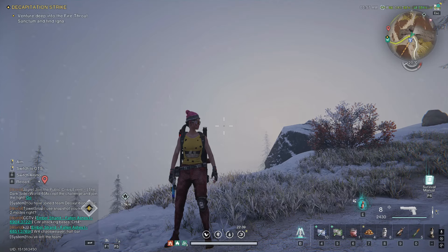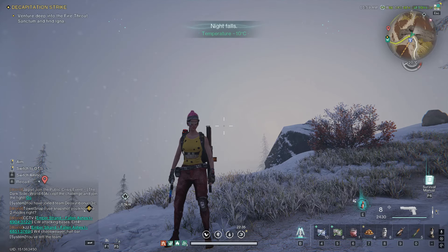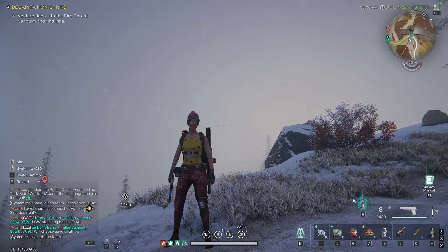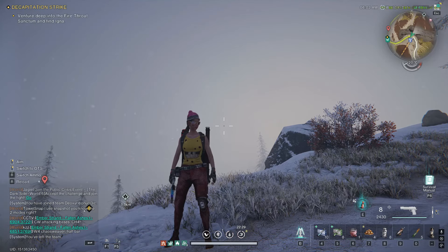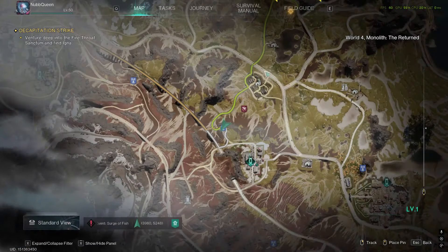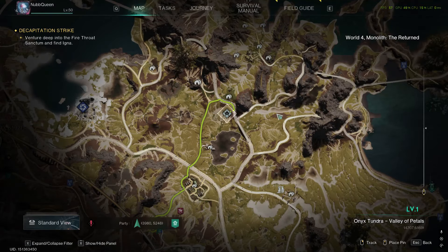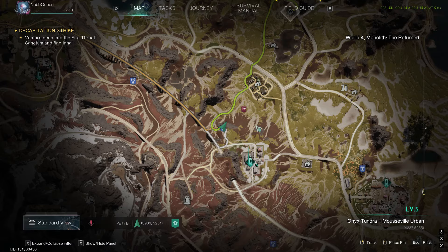Hello, welcome back to Once Human. I'm Nubqueen. Today we're going to quickly talk about where to farm the stardust ore and gas in the Way of Winter map. My favorite place to go is right here — this is the place I found that is probably one of the easier places to farm.